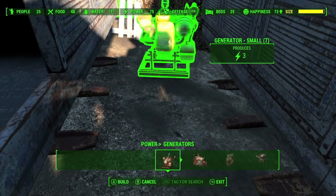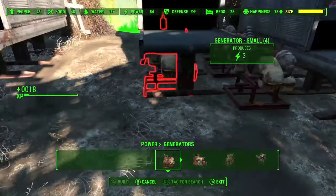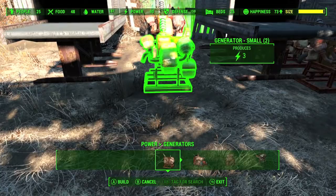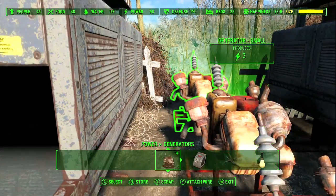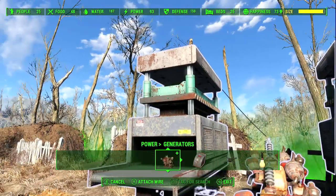That's going to cost a lot more materials, so have a bunch on hand — stuff like copper, circuitry, gears, basically materials to build electronics. If you're low, I recommend hitting up your local junk surplus supply store and stocking up, especially if you have a lot of caps to spend. Just buy a bunch of materials and take them back to your home base to scrap them for parts.